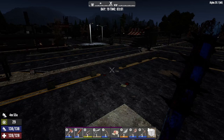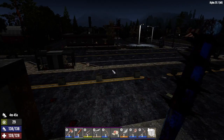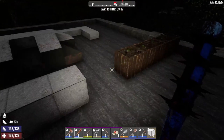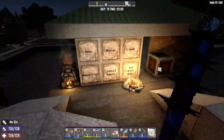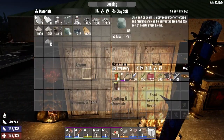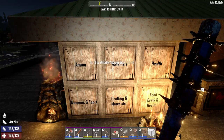Hi and welcome back to 7 Days to Die, Alpha 20. I'm Alex and I'm engineering the apocalypse. This is day 19 of the no-trader playthrough. Not much has changed since yesterday - the steel pickaxe has crafted, which is a nice addition to my arsenal, and I've started making some farm plots. Doing that, I noticed that rotten flesh is actually quite okay. I knew I had a lot of nitrate but I'm very low on clay soil, and that's something I need to address today.